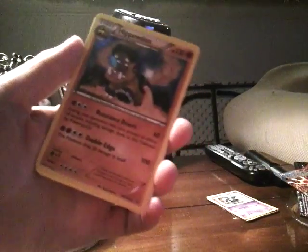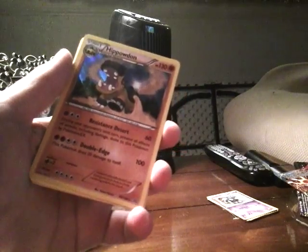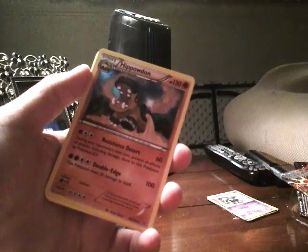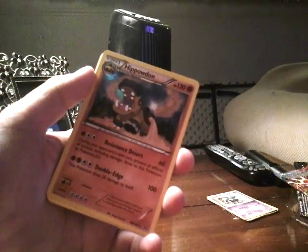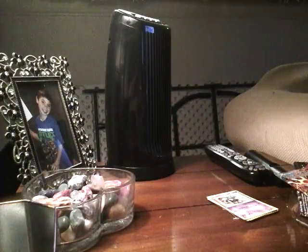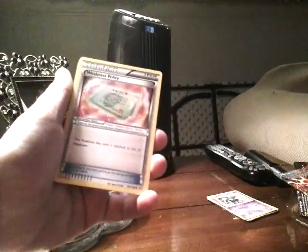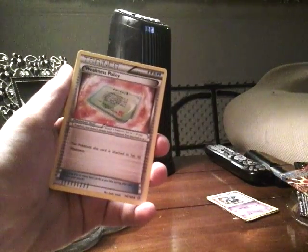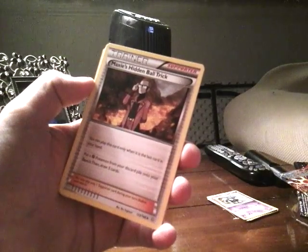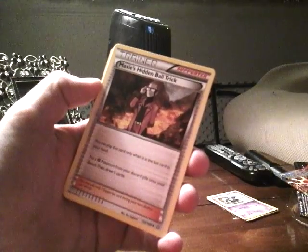I actually got a Hippowdon — 130 HP, resistance. Desert does 60 damage; during your opponent's next turn prevent all effects of attacks, including damage, done to this Pokemon by Pokemon EX. And Double Edge does 100 damage and this does 20 damage to itself. Weakness Policy: the Pokemon this card is attached to has no weakness — oh, that's cool! Maxi's Hidden Ball Trick: you can play this card only when it's the last card in your hand — put a Fighting Pokemon from your discard pile onto your bench, then draw 5 cards. That's good.